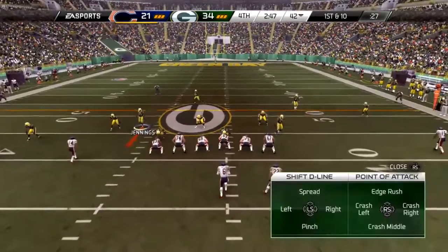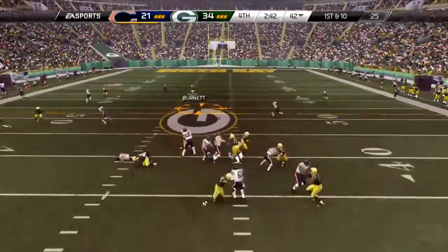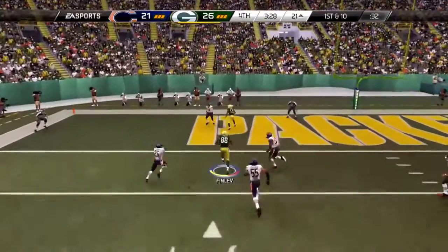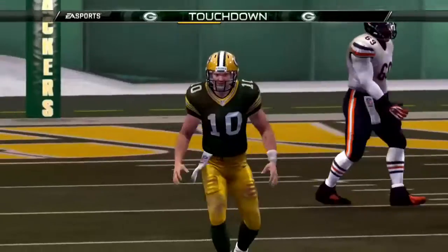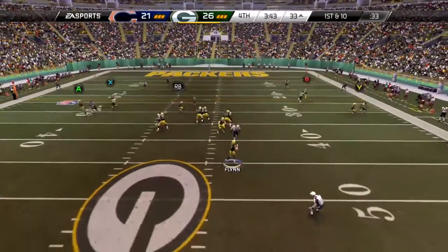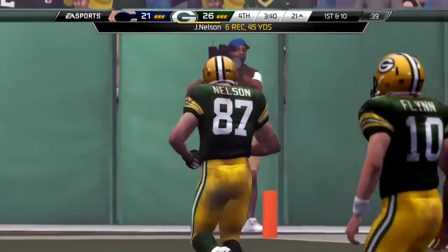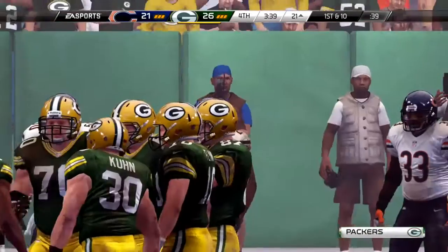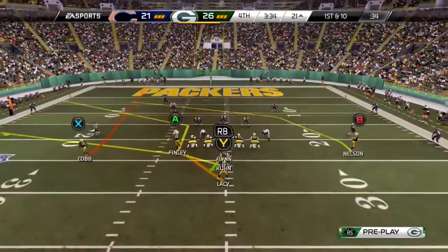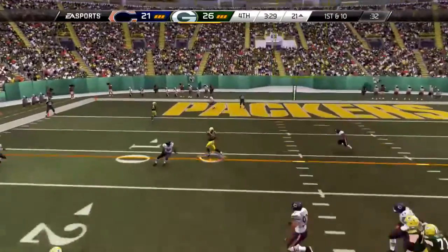Matt Forte lined up in the backfield. Cutler is back in shotgun formation, looking across the middle. The offense is set at the line for the first down after that completion. Touchdown. Bad defense — they can't get to the quarterback, and that's another completion by him. Looking to the right side and throwing. Makes the grab and keeps the ball moving down the field. That's a first down catch. It doesn't look like much, but it really serves the purpose — picks up the first down, and now they have a chance to open things up.